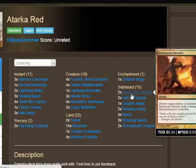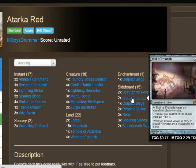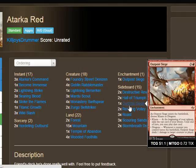Now for the sideboard — two Destructive Revelry: one red, one green, instant, destroy target artifact or enchantment and deal two damage to that permanent's controller. Great for killing Courser of Kruphix or Whip of Erebos while pinging your opponent for two. I'd actually encourage playing three or four in the sideboard — the card is just that good. Two Hall of Triumph for the Abzan matchup and the mirror, letting your creatures of the chosen color get plus one/plus one.